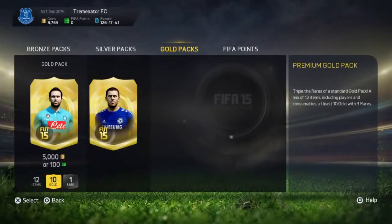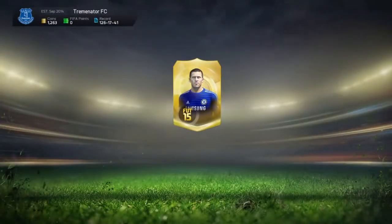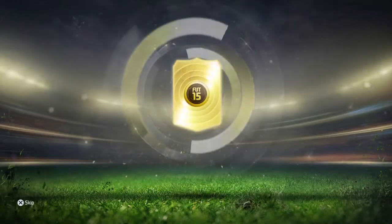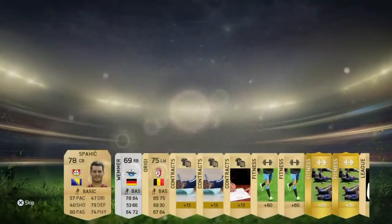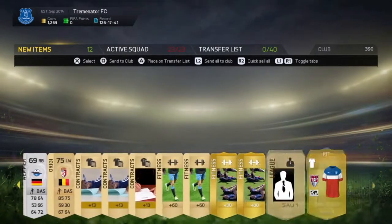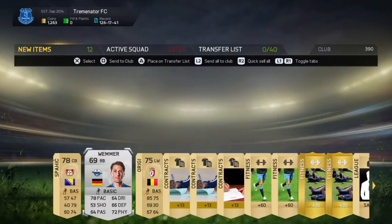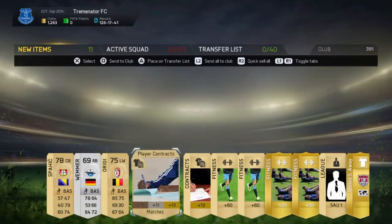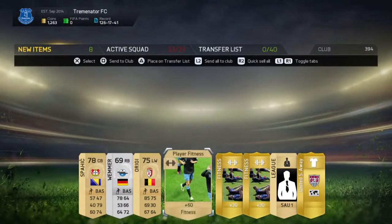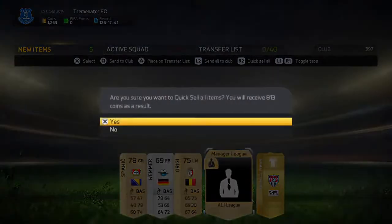Diving into pack number two, and we've got nothing in this pack either — by the looks of it a Reggie, scumbag Liverpool player. Fitness contracts — yep, nothing special in that pack either. So I'll keep hold of the contracts and the fitness items, and the rest of the stuff in that pack can get ditched.